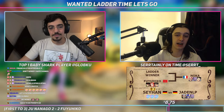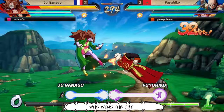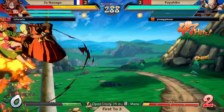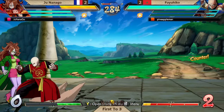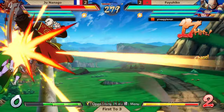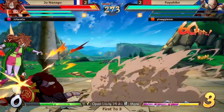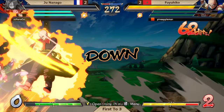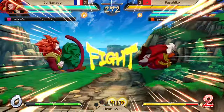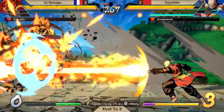Still pretty much as optimal as you could get in that situation. Fuyuhiko managing to keep his composure when it didn't get the result he needed — gets the overhead. And we've got a final game in this first-to-three. One more round between Junanago and Fuyuhiko decides who advances on to fight Noka. What a game it's been so far in just four short rounds. Went through the double overhead setup, but Junanago getting opened up by the first one means the second one is going to whip.